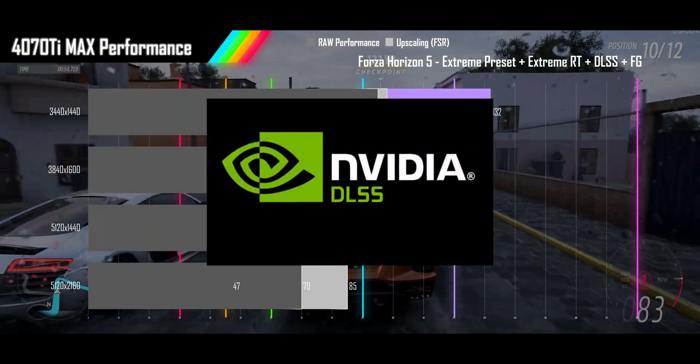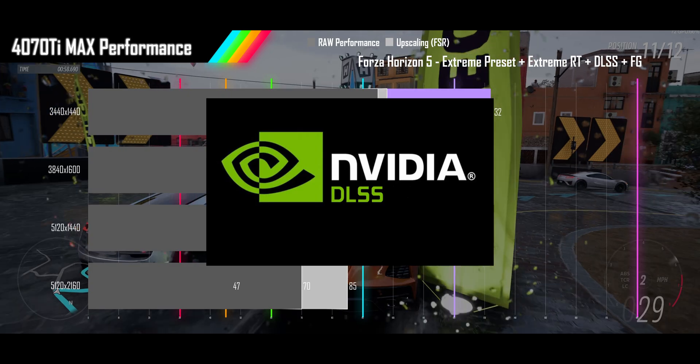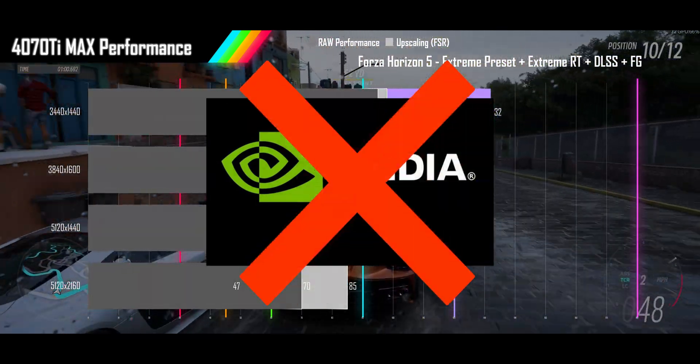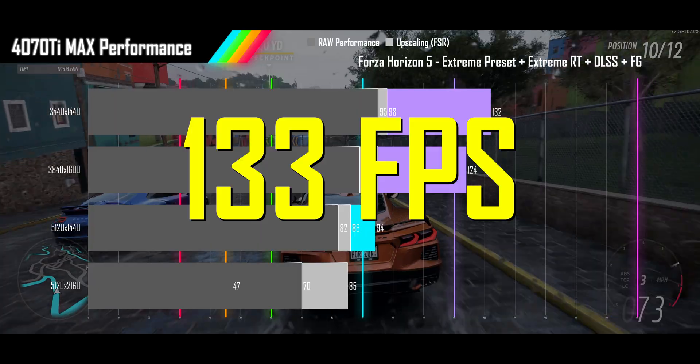Out of curiosity, because DLSS upscaling does so little but uses the AI cores that frame gen does, I turned off DLSS on the 1440p resolution and just ran frame gen, and got a 1fps higher performance.